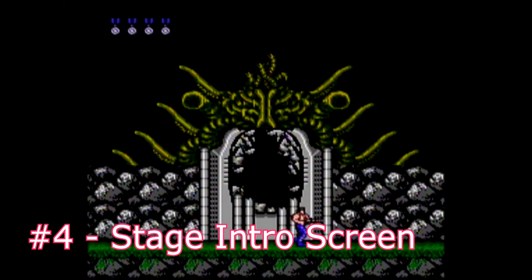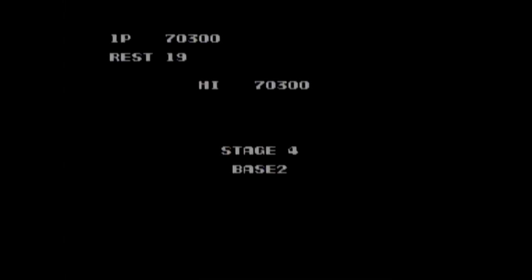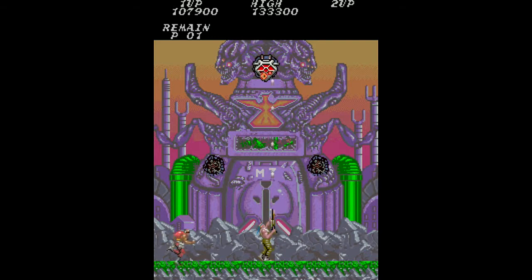Between each stage on the NES, you get an intro screen that tells you the name of the stage, and shows you how many lives you have left. This is pretty common in NES titles from the era. You don't get these screens between stages on the arcade version of the game. You just start right at the next stage.